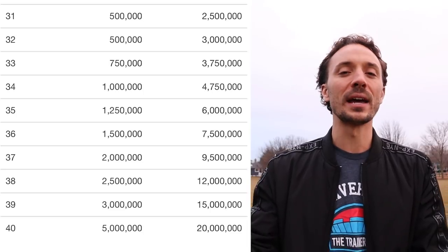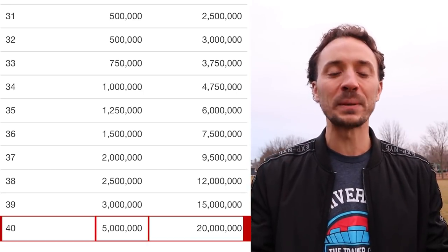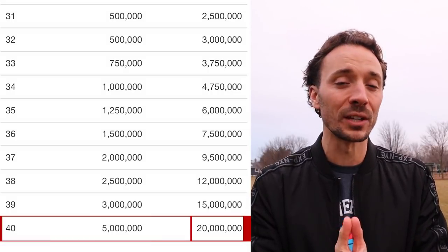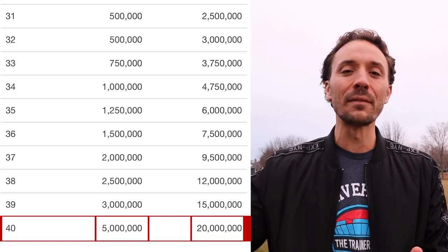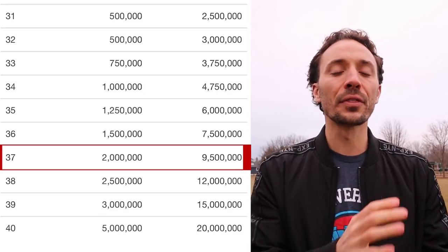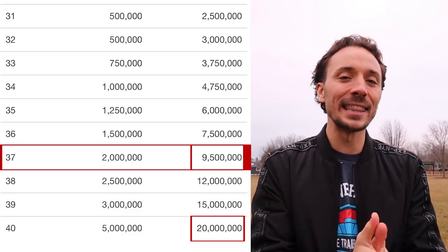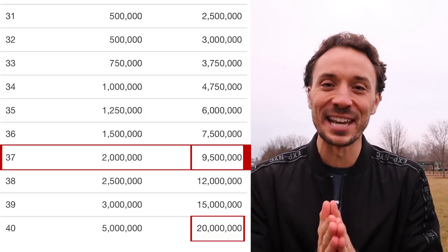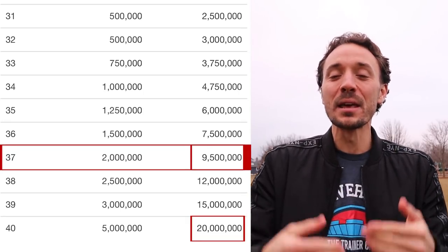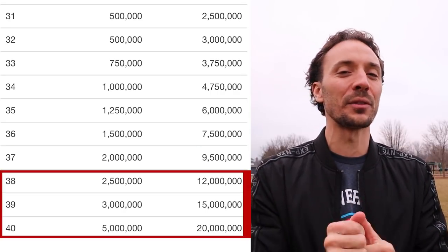I'm going to give you two different scenarios. From level 39 into level 40 it's going to be 5 million XP just from that one level. The total XP you need from level 1 all the way to level 40 is 20 million XP. So 25% of that is one level at the very end. Technically, halfway through the game is a little into level 37 — once you hit level 37 you're at 9.5 million XP out of 20 million. After 500,000 XP in level 37 you are halfway through the game, which is absolutely crazy.